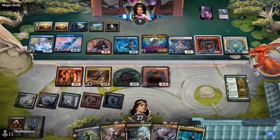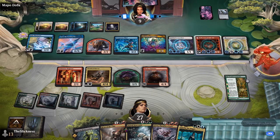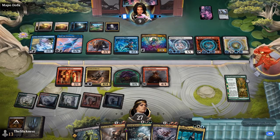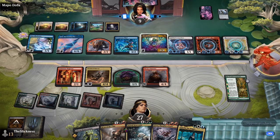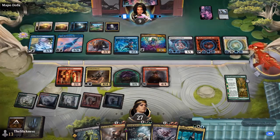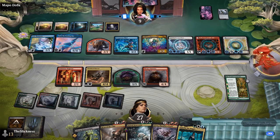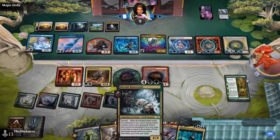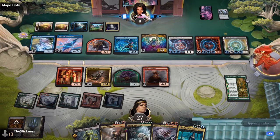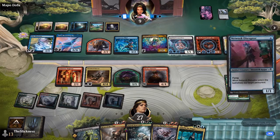The Reflection of Kiki-Jiki can't copy legendaries — just like the original Kiki-Jiki, you can't target a legendary. It would be quite cute to just make a copy of Kairi and get a death trigger every turn, but they worded it exactly like the old Kiki-Jiki, stipulating non-legendary, so it can't copy a legendary.